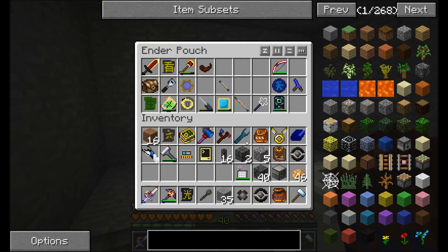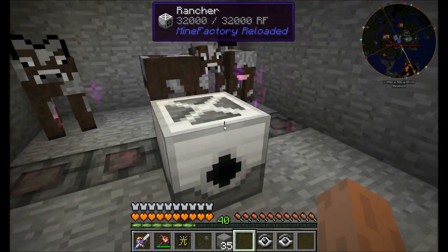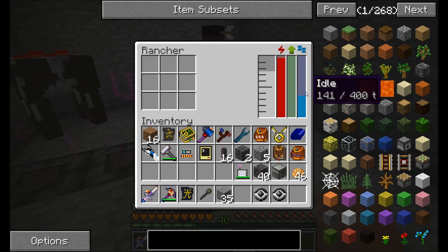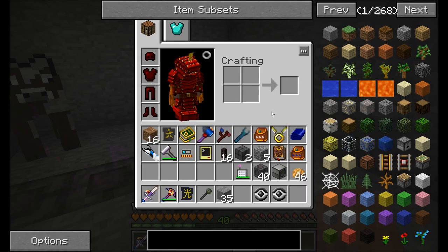Knowing that the size is fine, we can go ahead and place down our cows. One, two, three. The rancher has a very particular use: it can get milk out of cows. It can only do it once per cow about every 400 ticks or so — that's roughly 20 seconds. The point is you'll get your milk every so often. So we'll let this thing run and it'll start collecting milk.